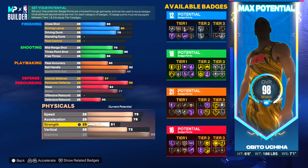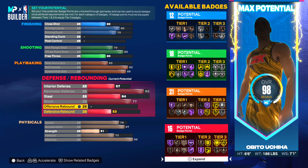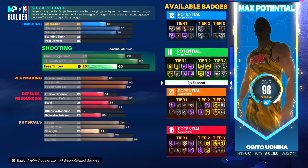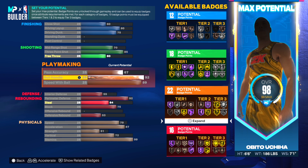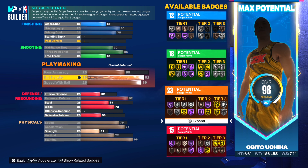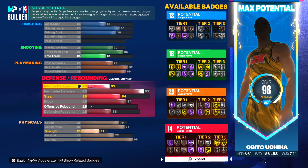89 speed with ball is pretty valid. We've got 99 stamina and 87 acceleration — looking pretty good so far. I'd like to get a little more defensive badges, but right now we need to play with this pass accuracy. 67 is not going to cut it — we at least need a 70.